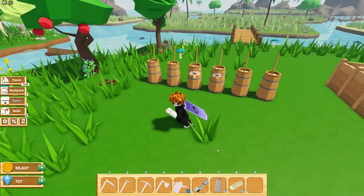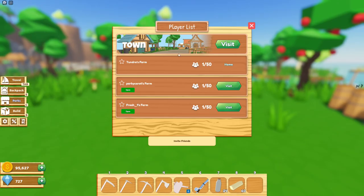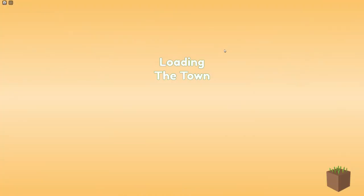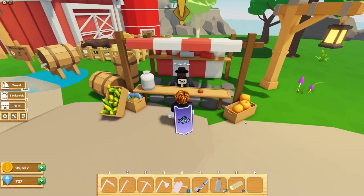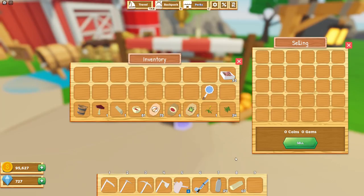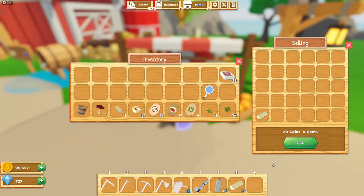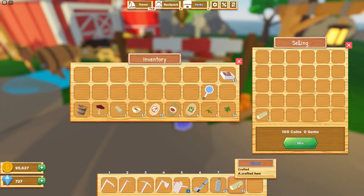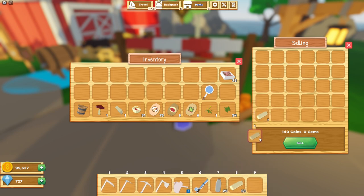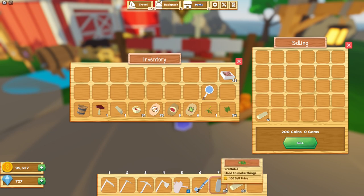I'm going to go to the town and see how much we can get. We're going to visit Tom. So one butter gets you 20 coins. For 10 butter you get 200 coins, and one milk gets you 100 coins — so you're pretty much just doubling your profit, which is nice. We're going to sell that and get 1200 coins. I'm going to sell it — there we go.